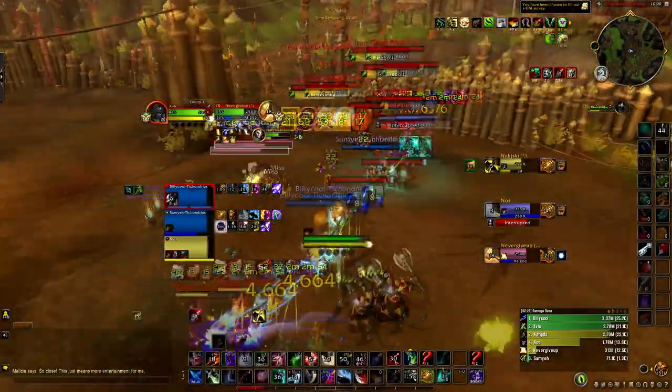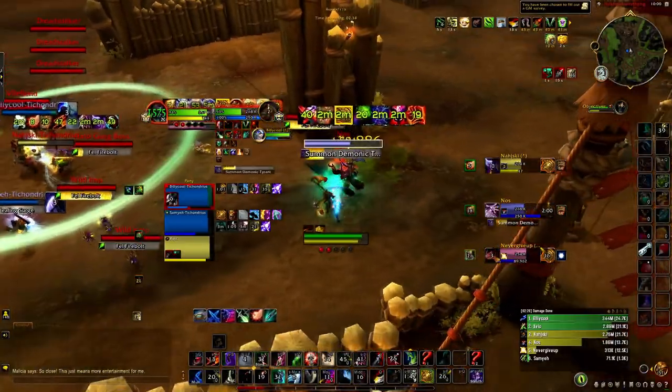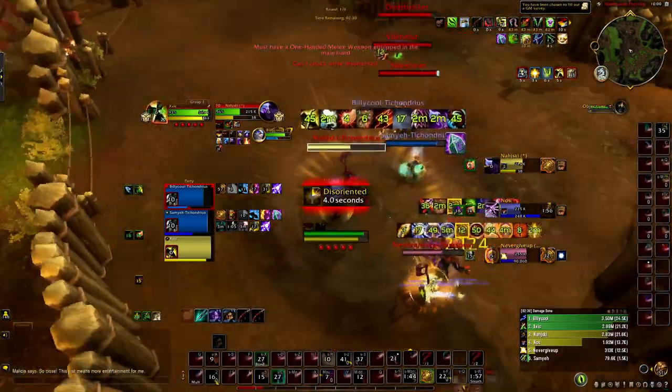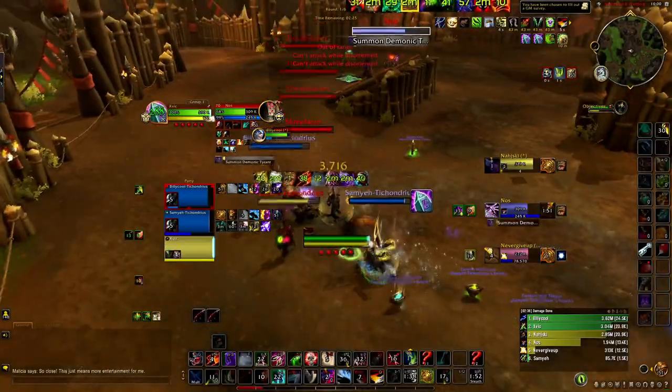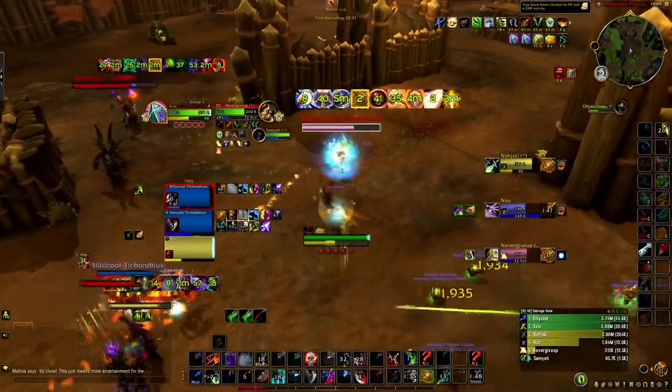I see he's using his big damage cooldown so I disarm him and use a gouge. That's why using those gouges on healers is really crucial. We get a gouge into a Hex — he actually ends up bubbling a two-second Hex, which was a terrible bubble. But you make mistakes — even the greatest make mistakes.